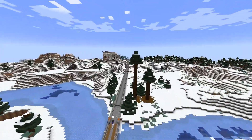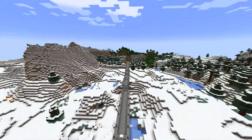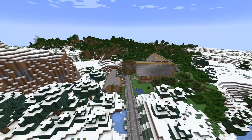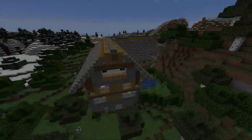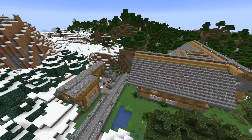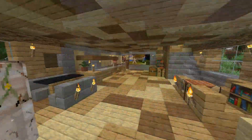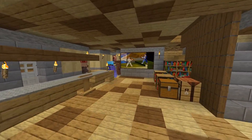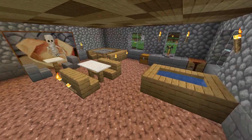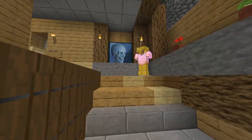The road continues heading west and south away from the zombie spawner and the overlook rest area, and eventually we end up at the end of the road, which is the guild house. This is a rest and supply area for guild members — don't ask me exactly what the guild is, I don't belong to it. They have little guild houses scattered across the world where guild members can come in, do trading, rest, have meetings, and all that kind of stuff.